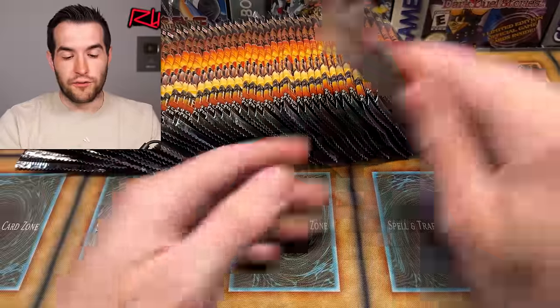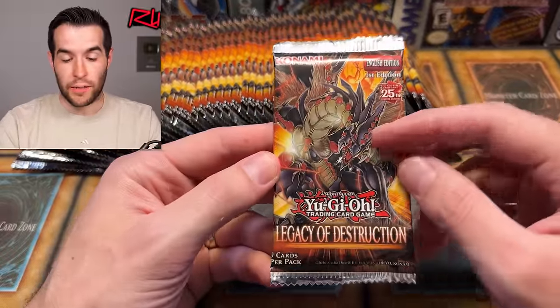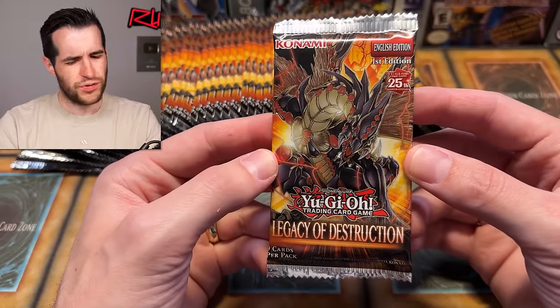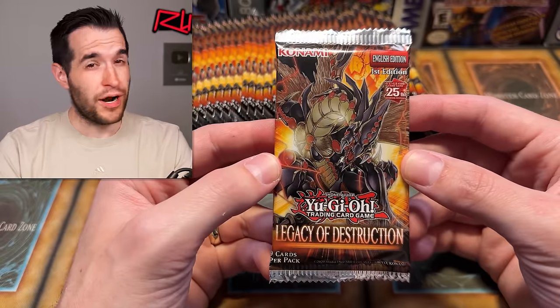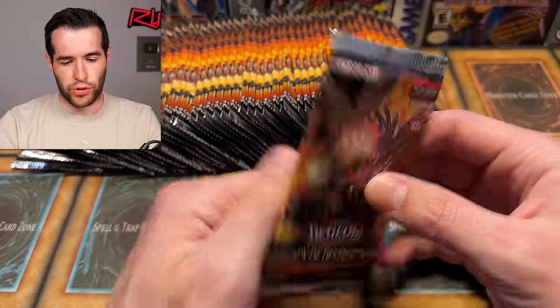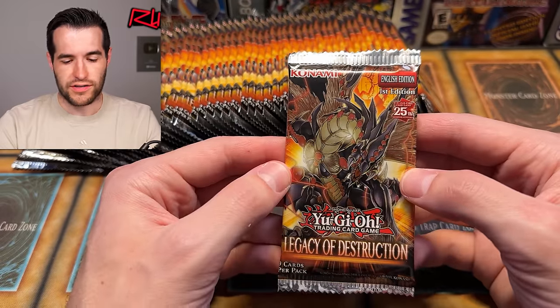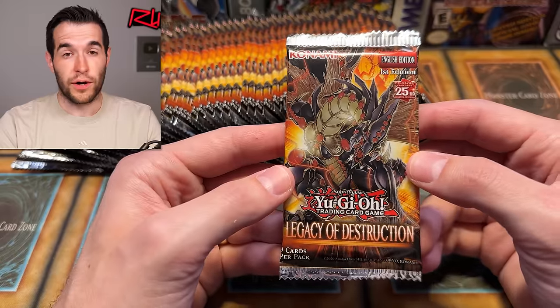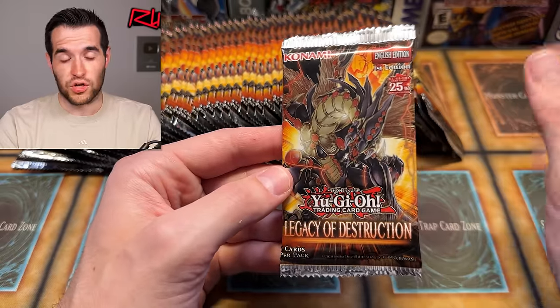I've got all the packs out. First of all, before we get started, I want to say the cover art for the packs and the boxes are really cool — just a giant dragon. I really don't know what dragon this is; I guess we'll figure out if we pull it. The orange and the black is really awesome. I mean, we haven't had cover art this cool in quite a while. I don't know how the rest of the set's going to go in terms of actual cards, so let's just start opening.